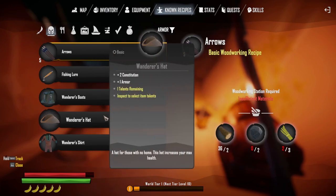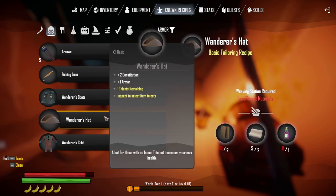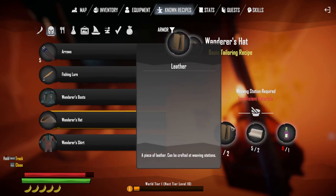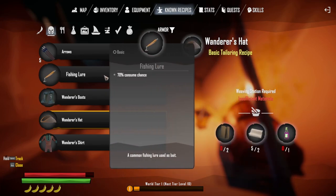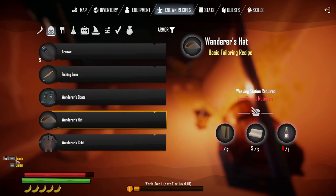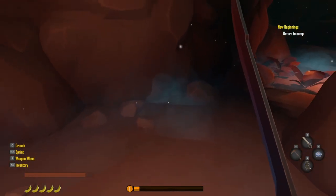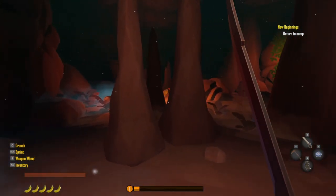So right here, when you get to a crafting weaving station, it tells you the ingredients that you need. You can craft things, and if you hold the space bar on keyboard, you can track the item. Explore the cave some more — I like it. I love the graphics on it.